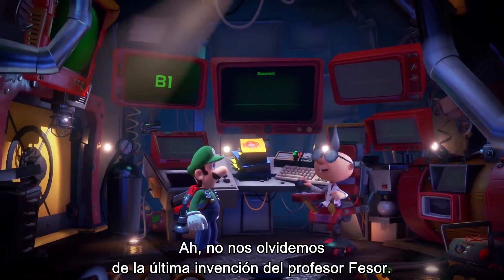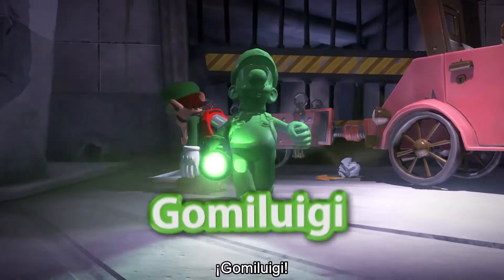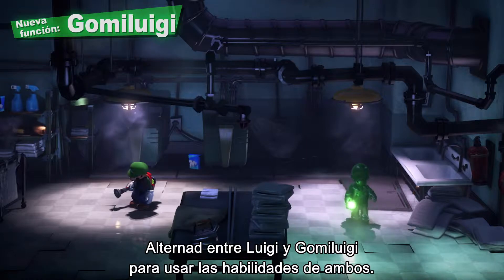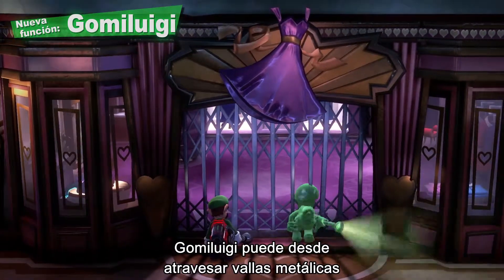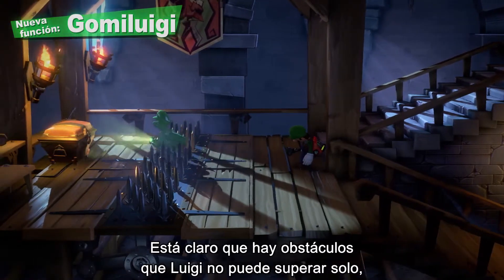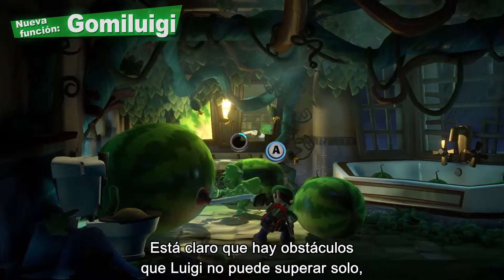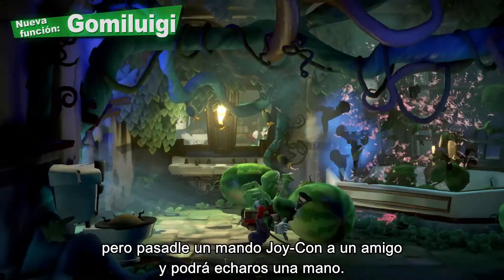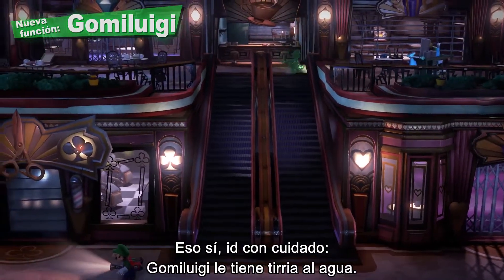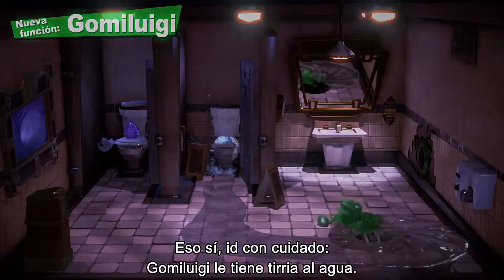We simply can't overlook the latest invention from Professor E. Gadd — namely, Gooigi. Switch between Luigi and Gooigi to use both their skills. Gooigi can do everything from slipping through metal fences to walking on spikes. There are obstacles too great for Luigi to handle on his own. And if you pass a Joy-Con controller to a friend, he makes for a great co-op partner. But proceed with caution — Gooigi and water definitely don't mix.